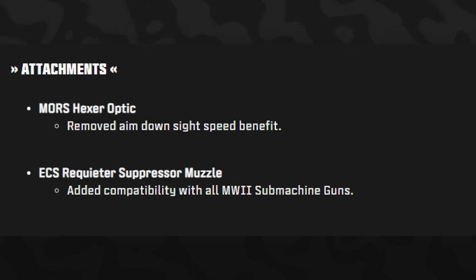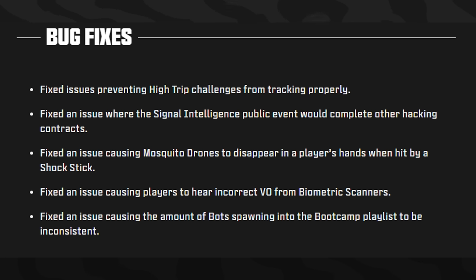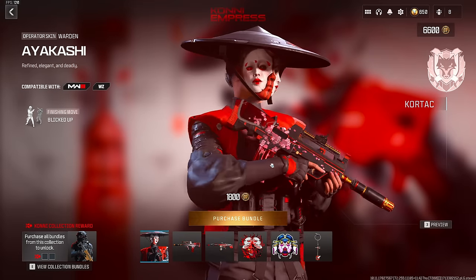The WSP Swarm had flinch resistance decreased to 0.15 from 0.8, and the Mors sniper had its optic misalignment corrected. Overall, there are no big nerfs or buffs — nothing that will really change the meta in this update. All the major changes are expected with the Reloaded update in two weeks. The attachment changes are pretty much the same as in MW3 aside from the bug fixes.